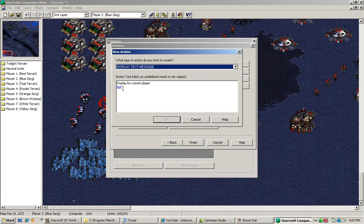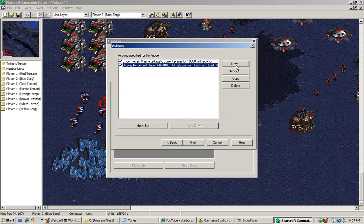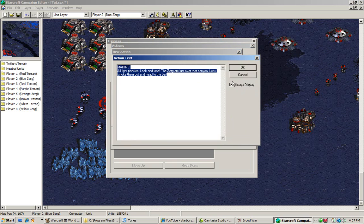We're going to make him say some stuff using the Marine. One thing when you're putting up text: if you hit Always Display, that means the text displays no matter what happens. If that's off, the text will only display when subtitles are available.